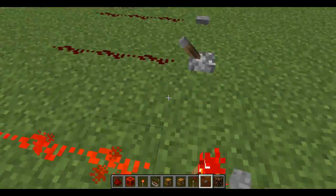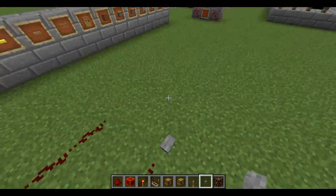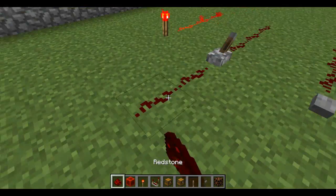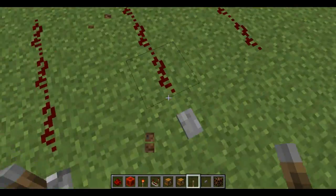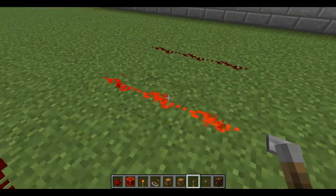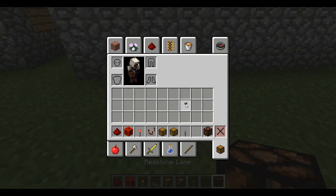Levers are easily controlled — a right click turns the power on and off, but a lever can't be affected by redstone itself. It's not like you can flick a lever by giving the lever power; it's just something you have to flick manually. Buttons can be right-clicked to output power for a few ticks. Those are some of the well-known power outputters.